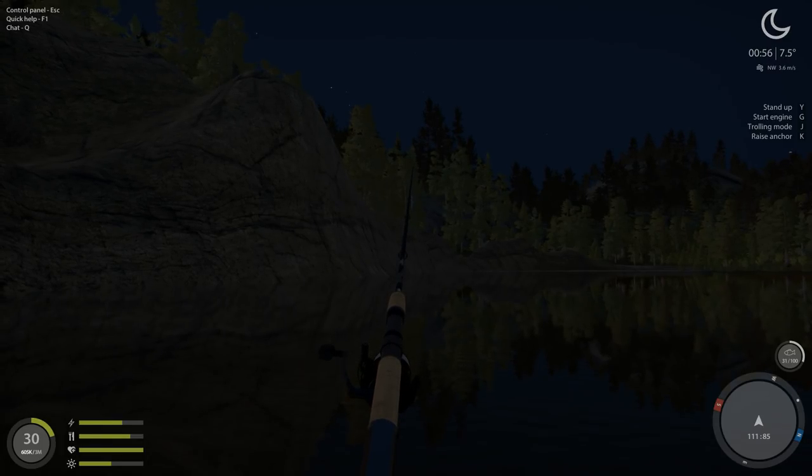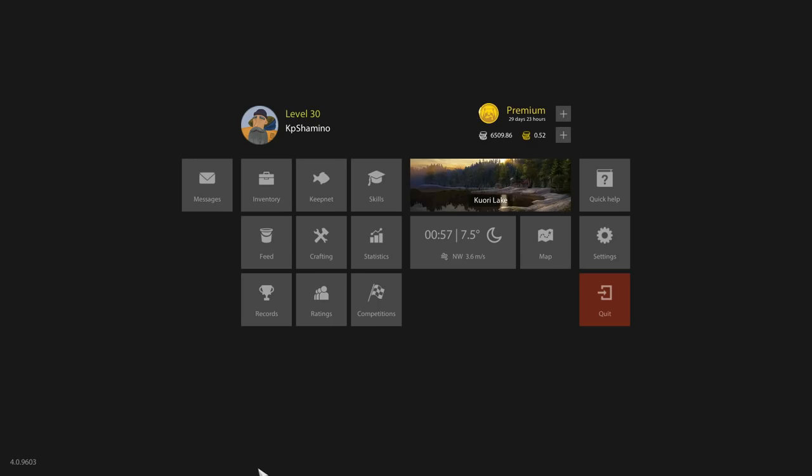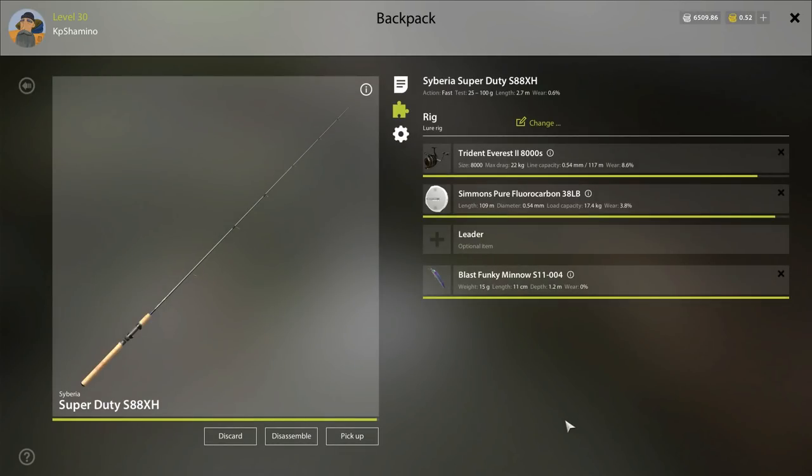They didn't nerf the fish biting, but they simply nerfed the gear. For example, I have a Trident Everest so I can go up to 22kg test. But the main problem is that the trout and chars here are seeing the line. In the past we just fished with braid at 25kg. But now we can only use a leader or fluoro, and the maximum with fluoro is 17.4kg. So they nerfed my gear by 10-15kg. You can still go with a steel leader or braid, but you're going to catch a lot less fish.